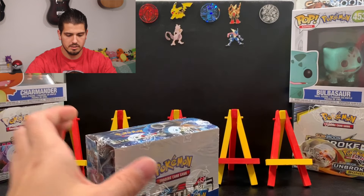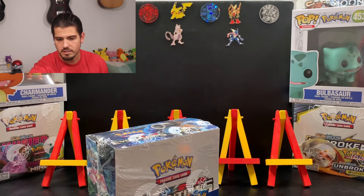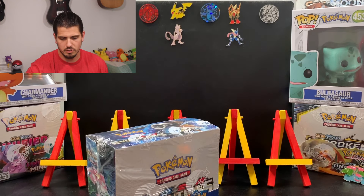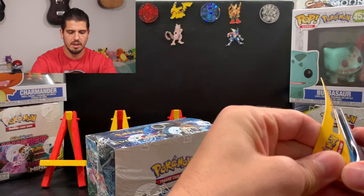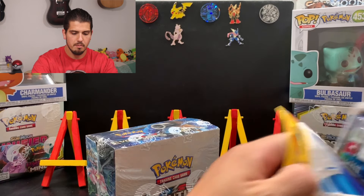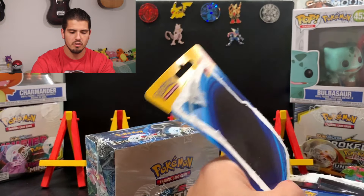And then we've got this booster box. Here's the pin, by the way — set this off to the side. There you go, Venusaur. I'm just going to open up all the packs right now. As you guys know, there are the Evolutions packs, a little coin, and then this promo card in there as well.